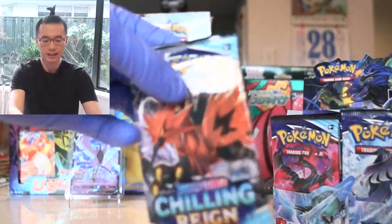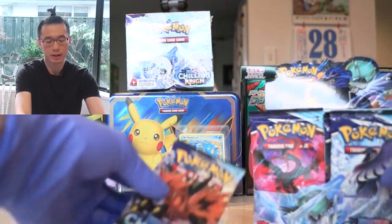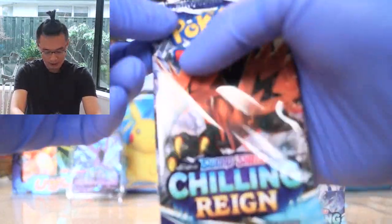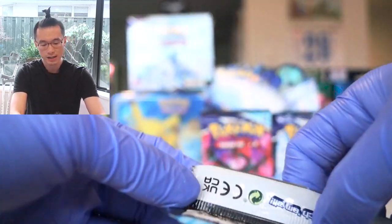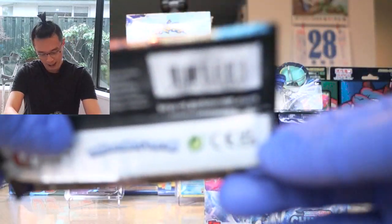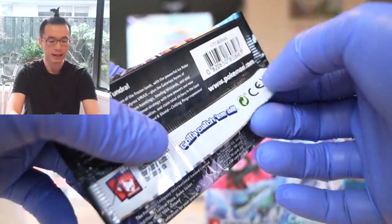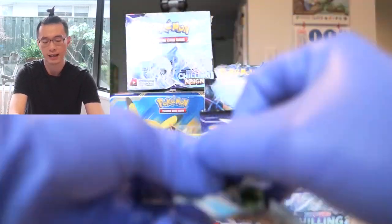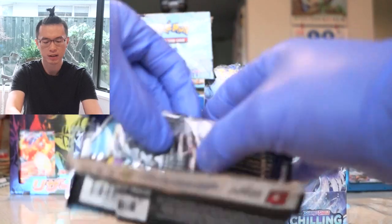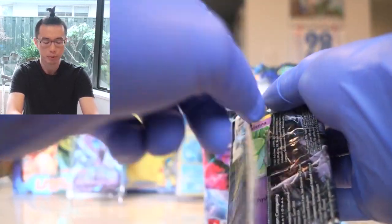This is my first booster box opening in like years and years, so I'm very, very stoked and excited. Look at the legendary birds — we're going to go with the left side first. We have the Galarian Zapdos in the front. And as you can see, it says UK and Canada, unlike the usual ones that say nothing, printed in the US. Very interesting to note that distinguishing factor. Now the wrappers on the pack, they're so brittle — can't even open them properly.